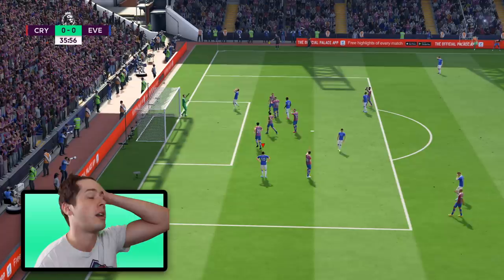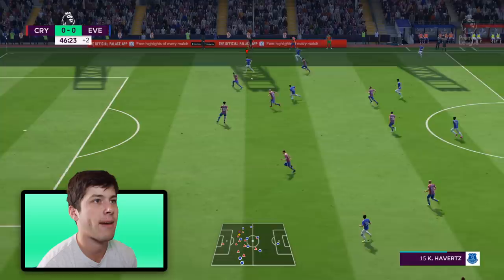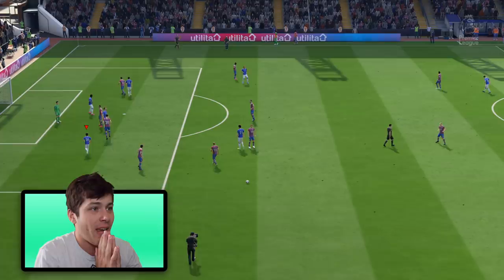Bernard with the shot — that's a corner. Chance from a corner — header! Keen nearly puts us up one nil. Getting so many chances. Kai Havertz — we paid a lot of money for you, we need you to do something. Sigurdsson is through and Keen on the rebound — that is gonna be it for the half. Way too many chances not to score that half. Look at this — Hector Bellerin has joined Crystal Palace!